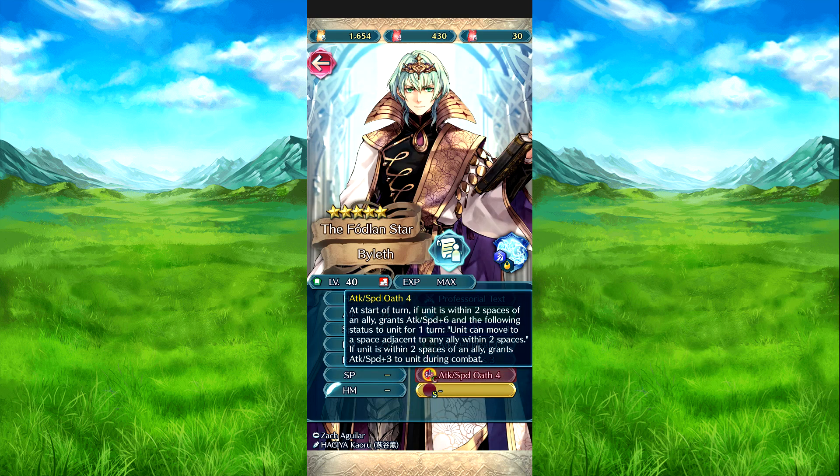Attack Speed 4: at the start of turn, if he is within 2 spaces of an ally, grants Attack plus 6 and the following status to him for 1 turn. He gains the 2-space movement effect, and allies within 2 spaces also benefit. And if he is within 2 spaces of an ally, Attack and Speed plus 3 during combat.